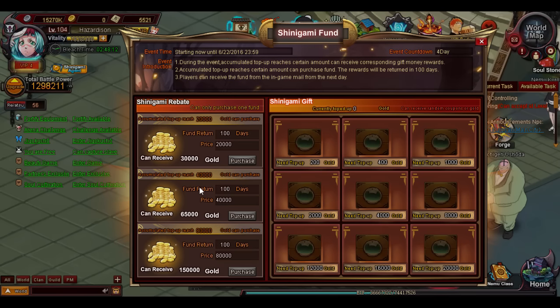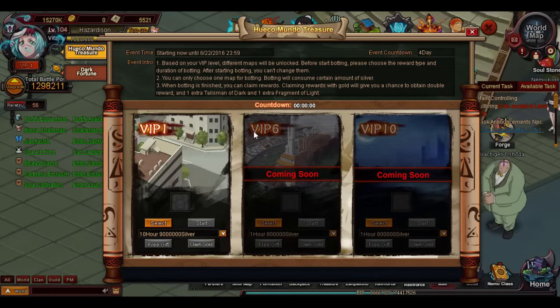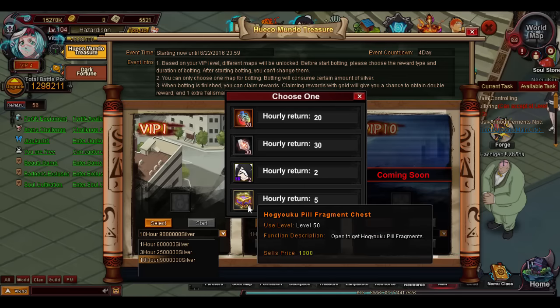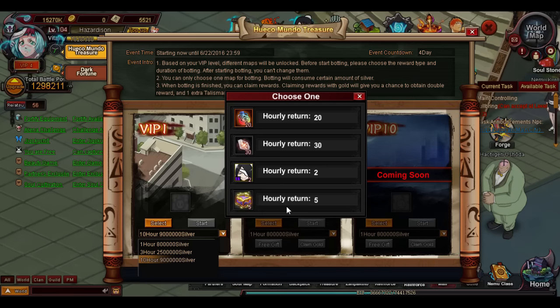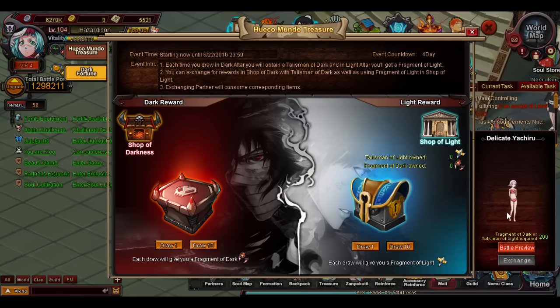You also have some stuff on the side — if you top up a certain amount, you have a chance to get coupons or gold, though you usually get coupons. Then we have this event which I haven't seen before. You pick a time — I'm going to go with 10 hours because I'm probably going to get off after this — and you pick what you want in return. It tells you how much you get for the hourly return, so you get five of those per hour. I'm going to go 10 hours and I'll go with that because I actually want the pet. So you start it up. I'm not too sure what the free gift is; it doesn't look like you can add more time onto it. You can see the countdown up at the top, and then it also says claim gold, so once that's done we'll see what that's all about.